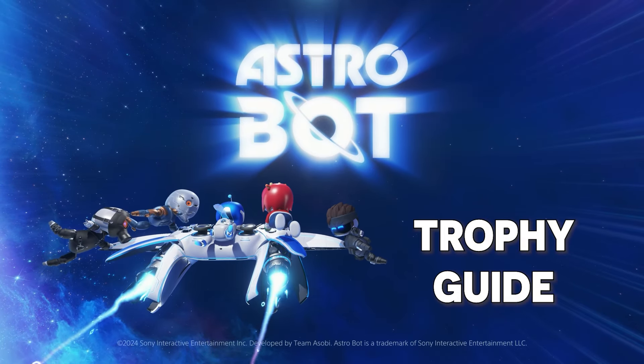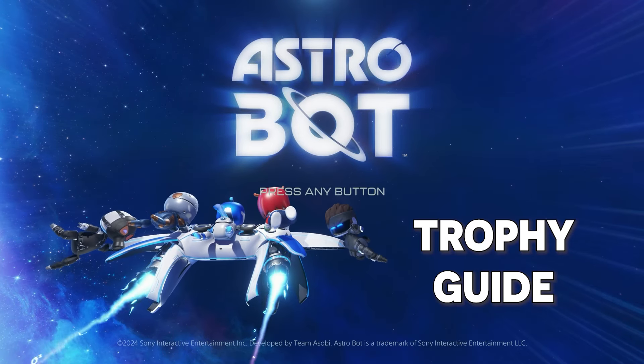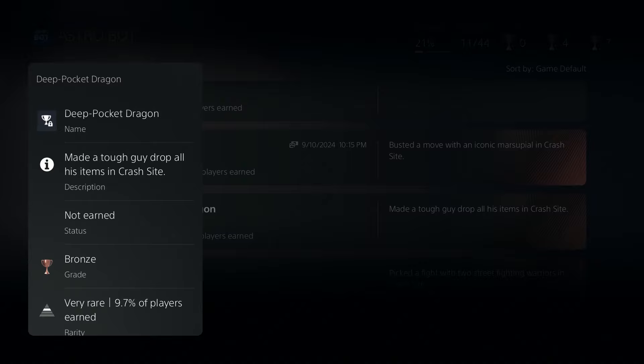Another day, another Astro Bot trophy. In today's video I'll be going over another crash site trophy which is called Deep Pocket Dragon, and for this trophy you need to make a tough guy drop all his items in the crash site.